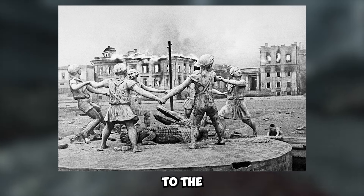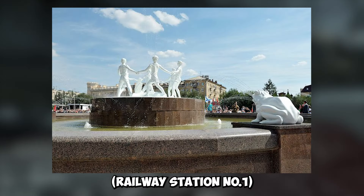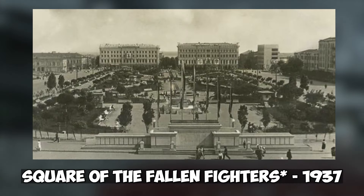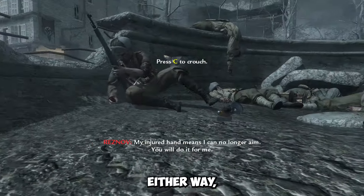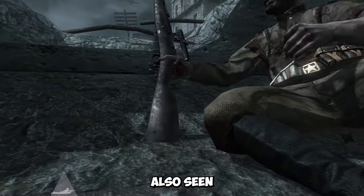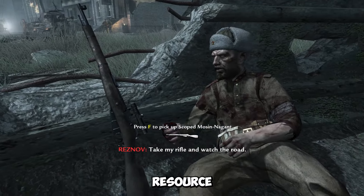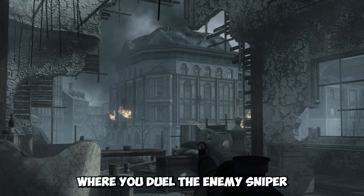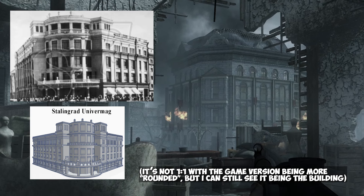Either way, if it's supposed to be any of those locations, it would be wrong. The Barmley fountain is supposed to be next to the Grand Stalingrad station, a big train station, and the Square of the Fallen Soldiers is much more spacious than what we see. I'm guessing it's supposed to be the Barmley fountain since that's what appears in the movie — resource limitations, I get it. Looking at the game footage again, the building where you duel the enemy sniper appears to be the Univermag department store building, which is a real building in Stalingrad. If that's the case, then the beginning fountain scene takes place in the Square of the Fallen Fighters, not the Barmley fountain.